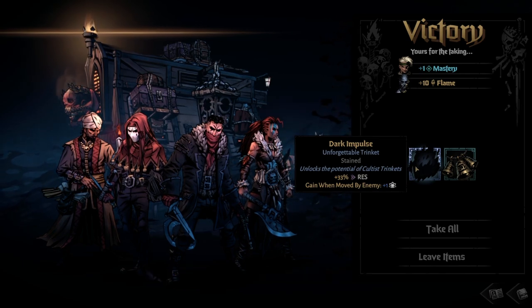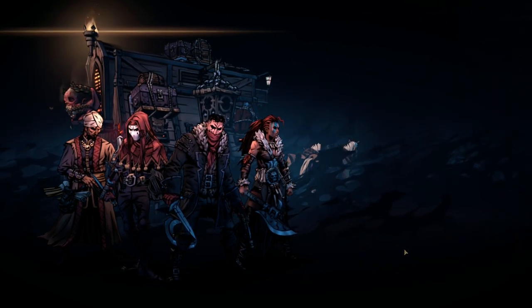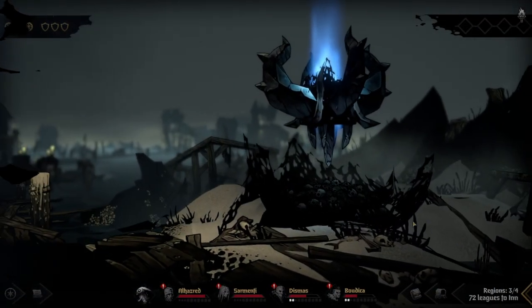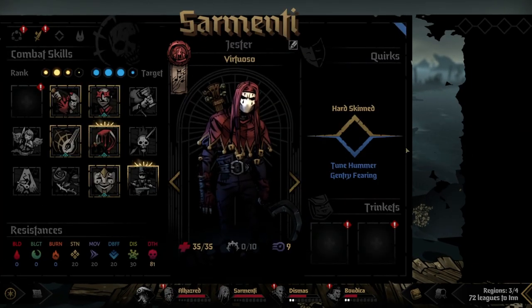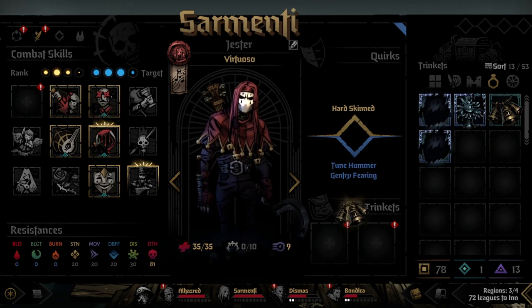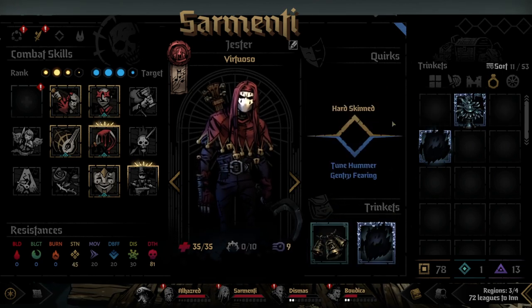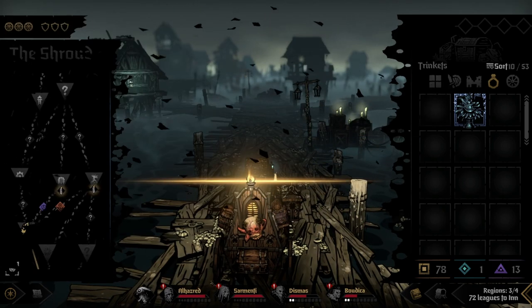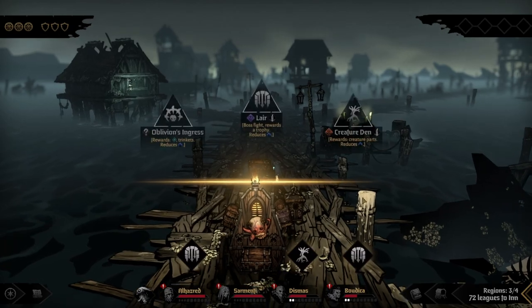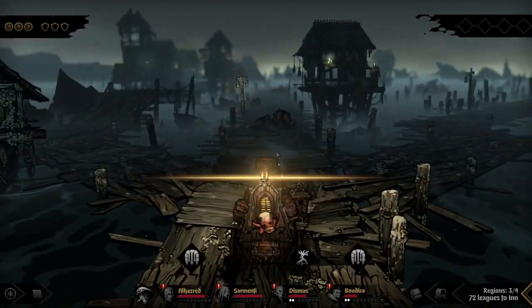I don't think that's going to be a good one for us, either. Dead Ringer — it's kind of a whatever, to me at least. I can see its use if you don't have other trinkets. Apply on hit, and you can hit multiple people. We can give him more stun resistance, and move resistance. I said we want the lair — we're going to go for the lair.